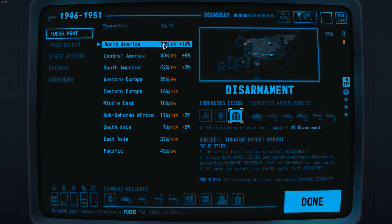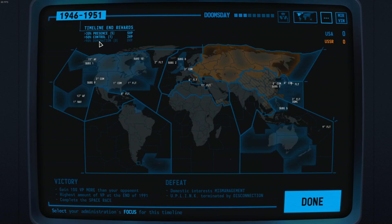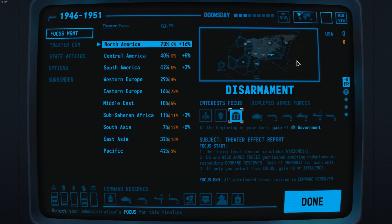What you can see here in the blue numbers are our percentage strength within a theatre, and in the red numbers it is what the USSR has in terms of influence in a theatre. To the right of that on some focuses, if there is a disarmament focus available, this tells us how much influence we would gain in that theatre. 70 plus 16 makes 86, so we need four more percent to reach the third dominance level, which would give us one more victory point every single timeline.